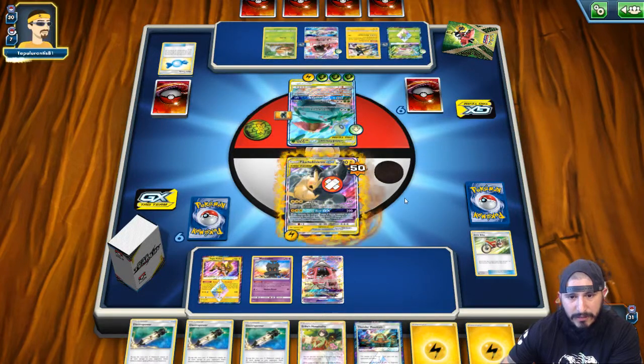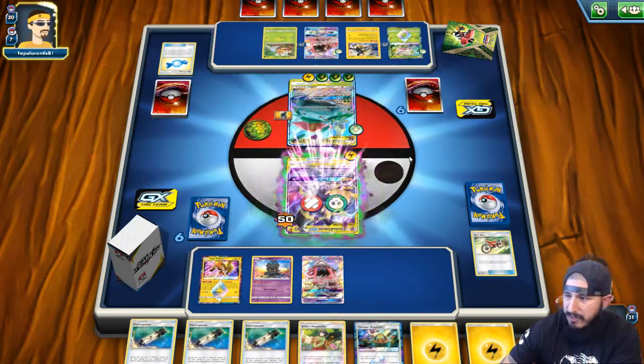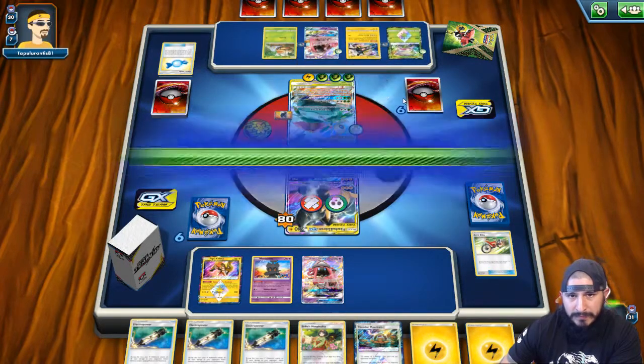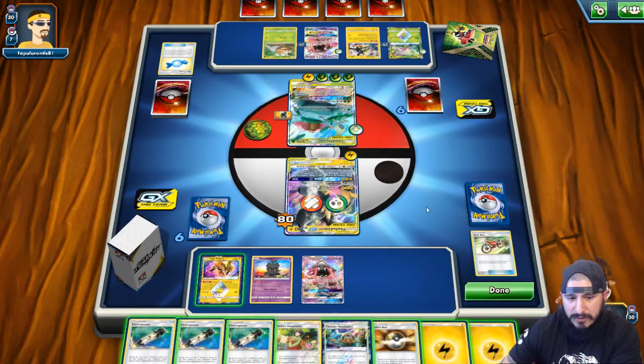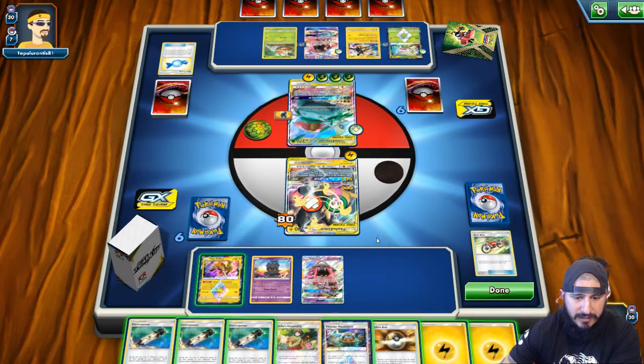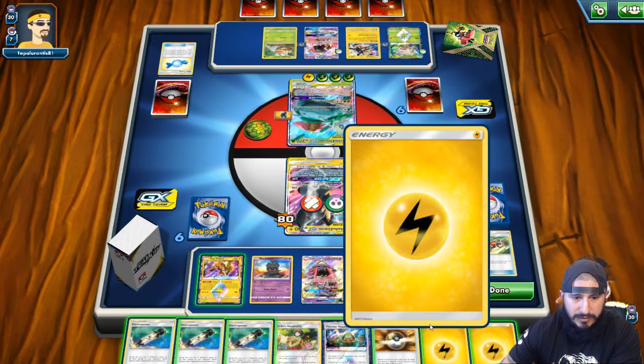There is that Pollen Hazard, so we are burned, confused, and poisoned. The burn stays. Oh, we're drawing into an Ultra Ball — that's 200, 230, 260, 290, and we still have Electro Powers after that. So that's what we'll do.